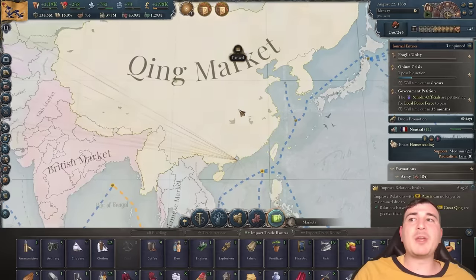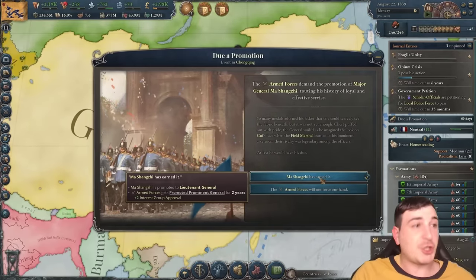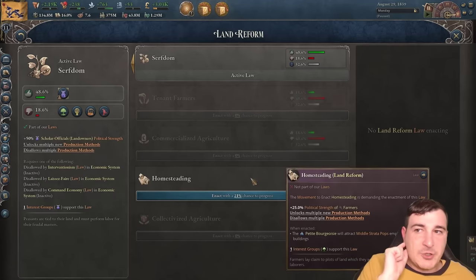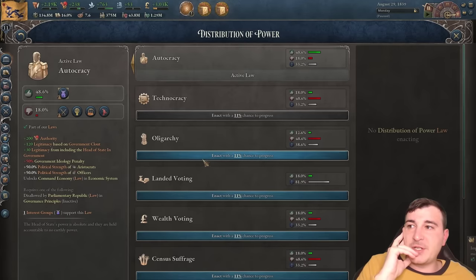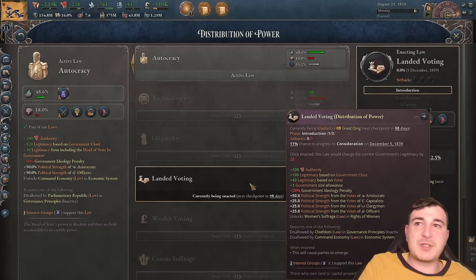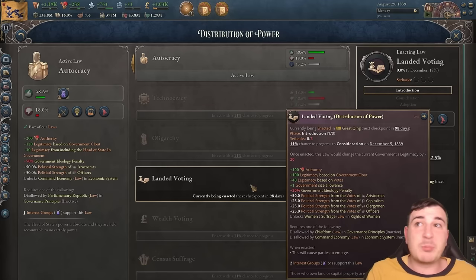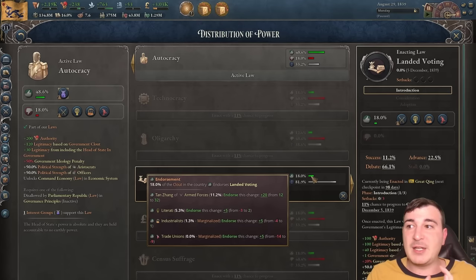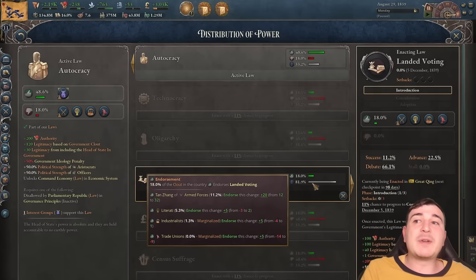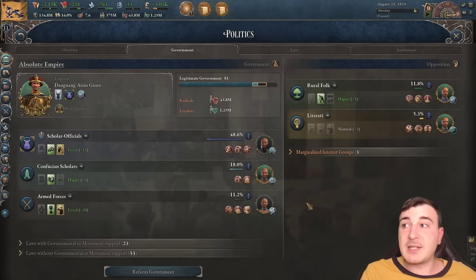Despite technically being able to push for homesteading, I'm actually going for landed voting first so we start getting political parties and move away from complete autocracy. There's support from the armed forces, literati, and industrialists, and most importantly there's no opposition from our primary interest groups — so it's actually okay to go for landed voting before anything else.